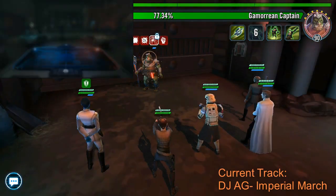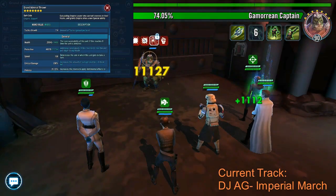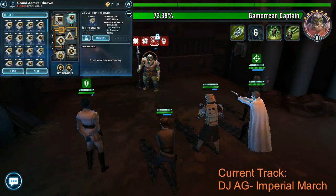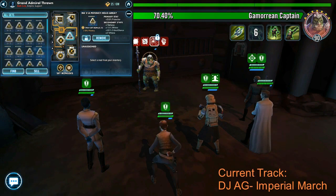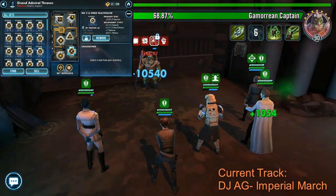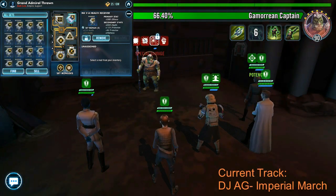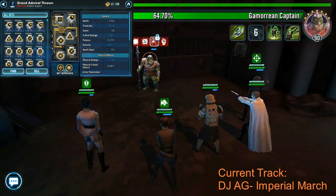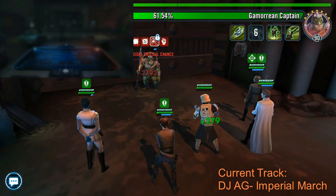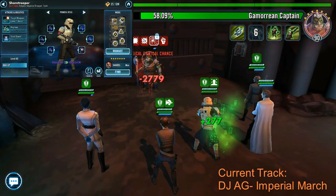First up we have Grand Admiral Thrawn. For him, of course, you don't want to run any bonus speed — he's running just his base 150 speed. In terms of his mods, I'm really just buffing up his health and protection, giving him a little bit of offense as well, so that if the Rancor attacks and he has Fracture on with his zeta, he's going to be doing a lot of counter damage. You really don't need to throw specific mods on him as long as you don't move up his speed at all.